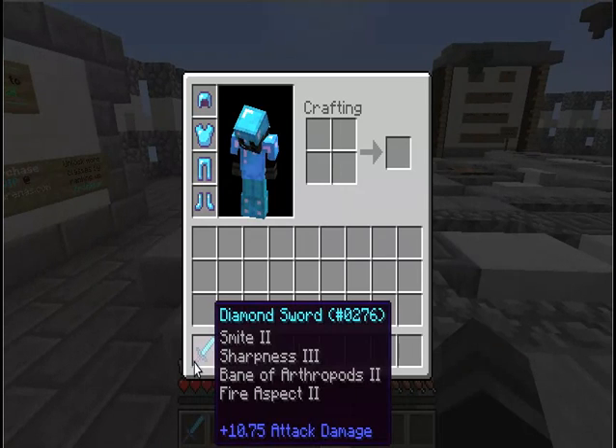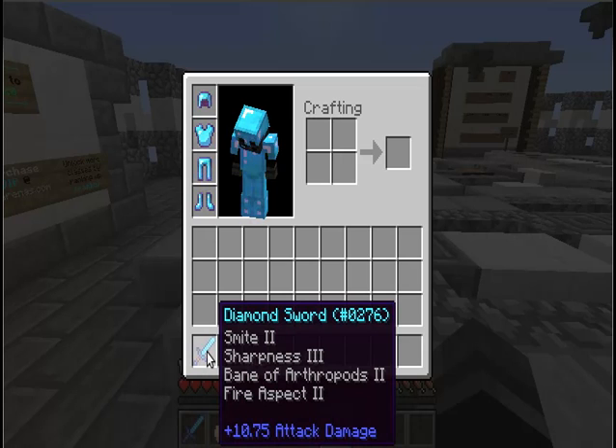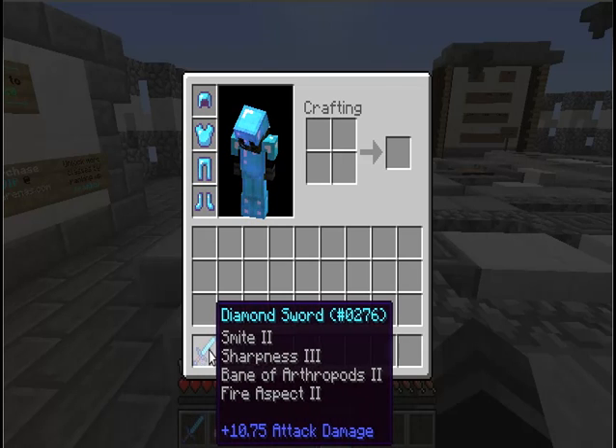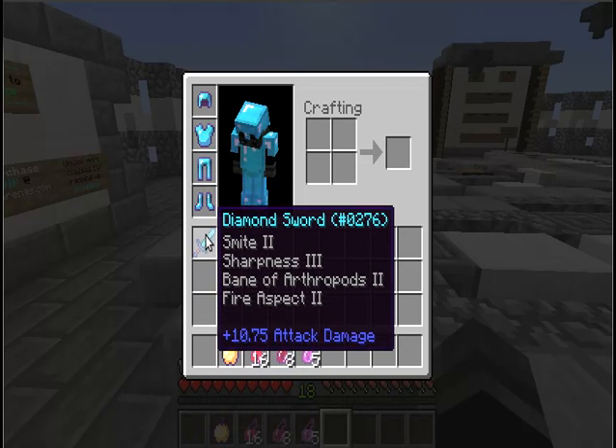The sword though - it's a gem. Sharpness three, and that's really all that matters in PvP, but the Smite two and Bane of Arthropods two also help a little bit in regular gameplay. Plus 10.75 attack damage - that's new!